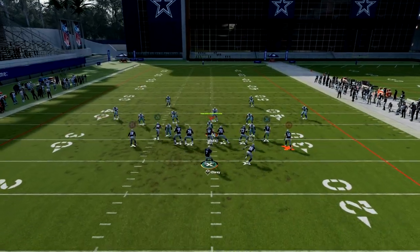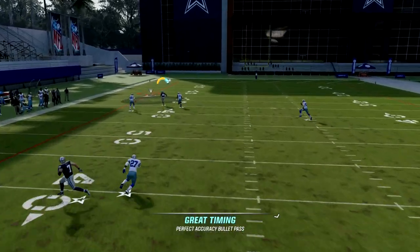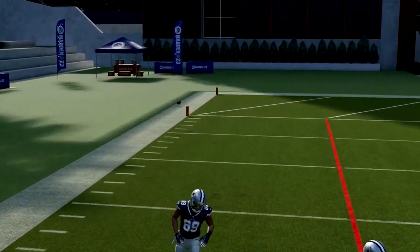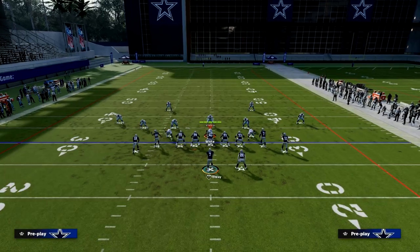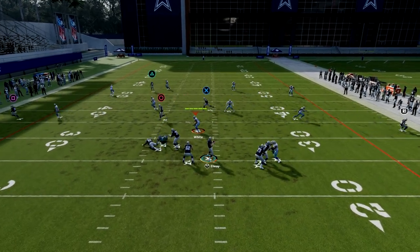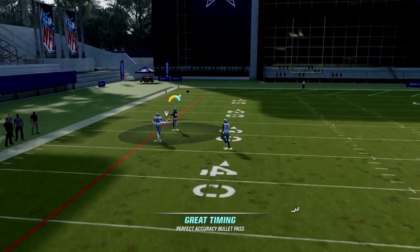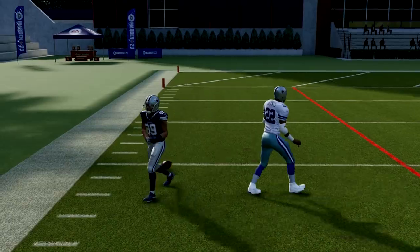You're just going to snap this ball and this thing is just going to kill Cover 4. Over the top, big-time play if we can catch the ball. If you're having an issue with that, just freeform it — basically up and outside. You see he's going to catch it, and bada-bing, bada-boom. Big-time play against Cover 4.